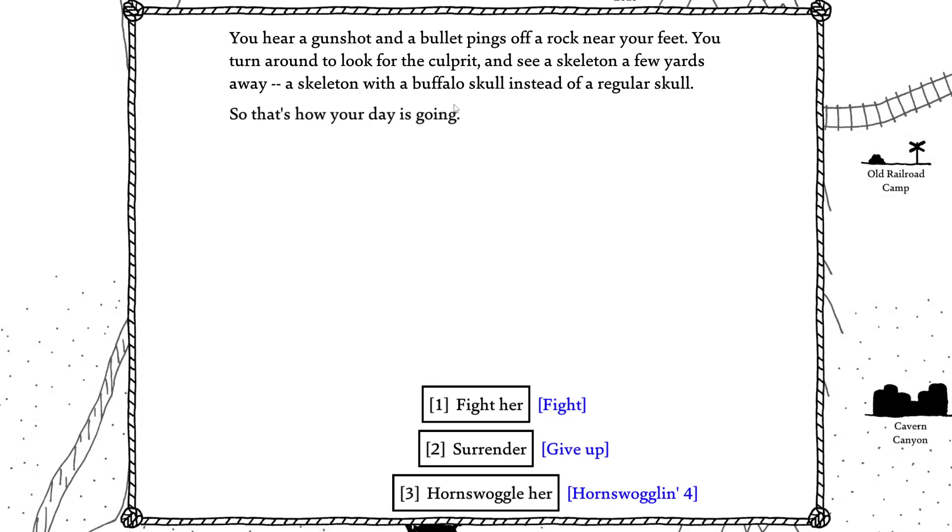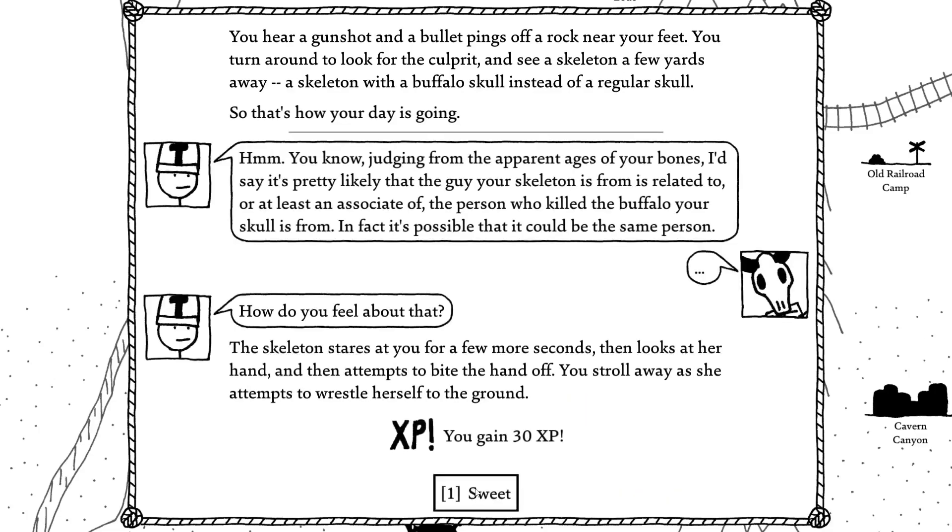I hear a gunshot and a bullet pings off a rock near my feet. I turn around to find a skeleton a few yards away — a skeleton with a buffalo skull instead of a regular skull. So that's how my day is going. I wasn't getting XP off of hornswoggling those goblins, but this is a skeleton — surely this will count. Judging from the apparent ages of the bones, it's likely the guy whose skeleton this is was related to or an associate of the person who killed the buffalo whose skull this is. In fact, it's possible it could be the same person. The skeleton stares at me for a few seconds, then looks at her hand and attempts to bite it off — I stroll away as she attempts to wrestle herself to the ground.